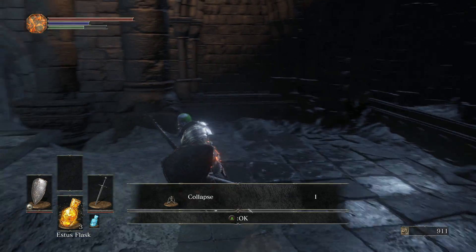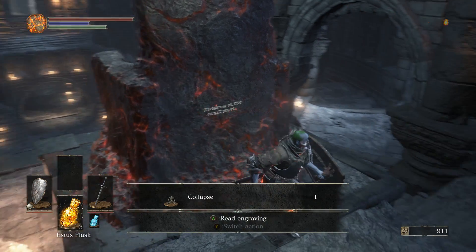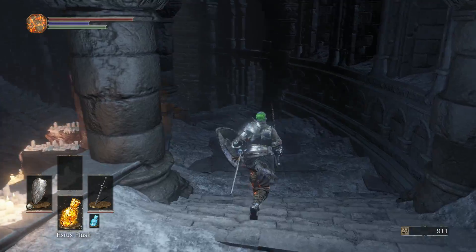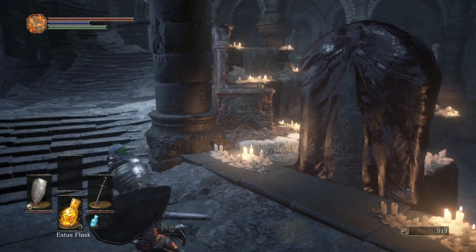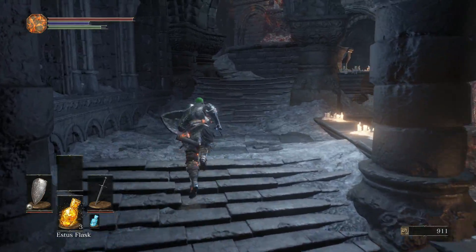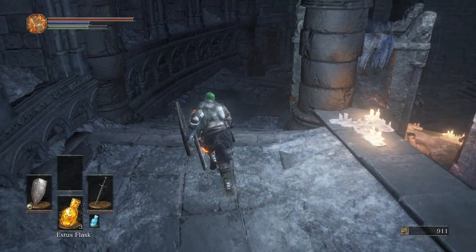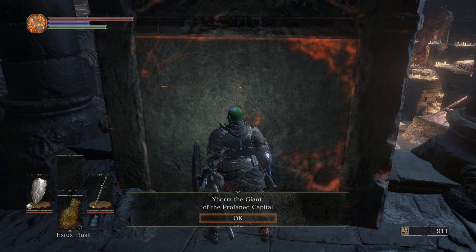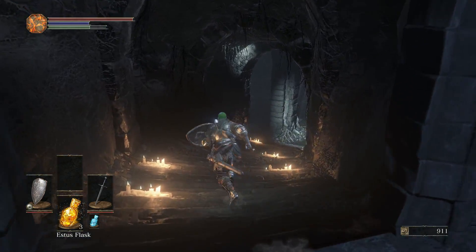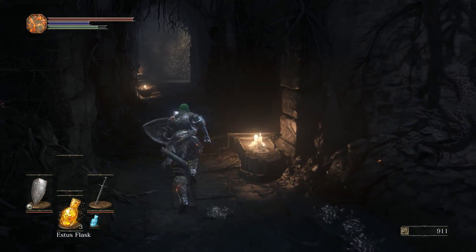We'll explore a little bit of the Firelink Shrine area here. Read Engraving: Holy King Lothric, last hope of his line. Saint Aldrich of the Deep. What I'm really hoping is that maybe these are bosses and as we kill them, they will come sit in these thrones and talk to us — give us advice. That would be dope. Yorm the Giant of the Profaned Capital. I remember the name Yorm the Giant from that opening cutscene, so I'm assuming there's some merit to my original assessment.